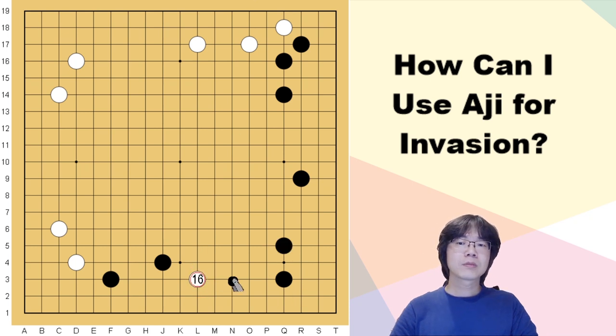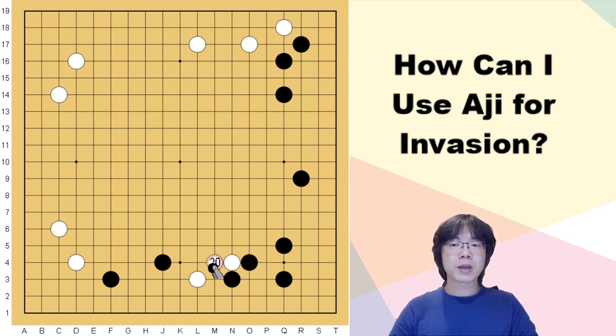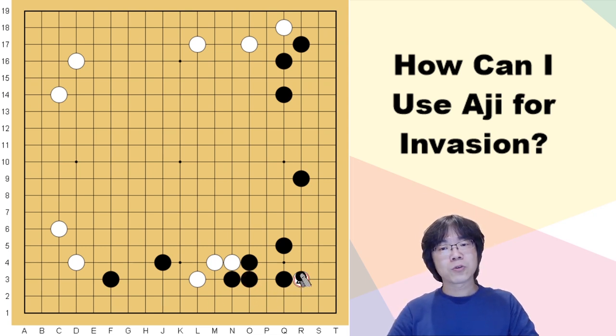When you invade and black approaches — white attaches, black stretches or hanes — normally I think stretch is okay. When black places and white stretches, are you going to connect here? I don't think so. You can just bother here; it's not necessary to connect here. Of course you paid something for this exchange — it's a little bit bad exchange if we're thinking about the future when you invade here, but it's acceptable. It's almost his territory, so you just pay some bad exchange, and it's going to be almost the same.